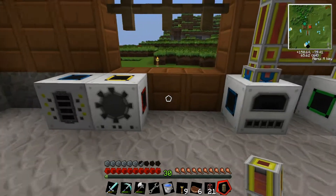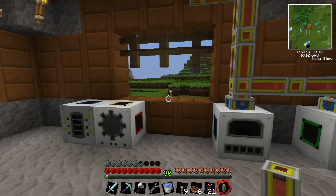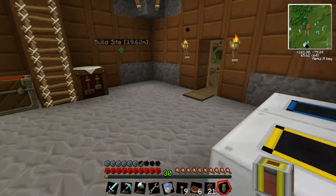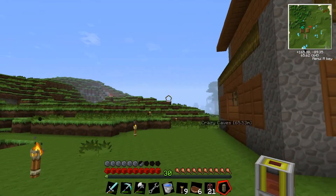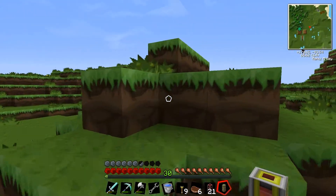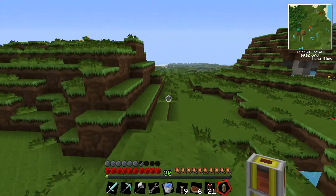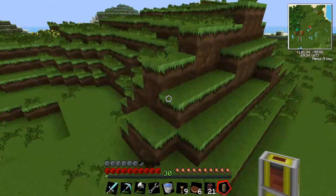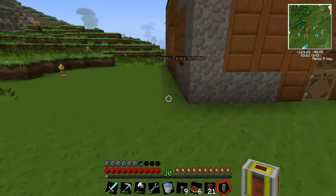Next episode, I'm going to go ahead and set up this quarry. I'm going to do it underground, just so I don't take away from this beautiful landscape we have here, because I don't really know what I want to build here yet. After a while, we're going to have a bunch of buildings here and stuff — it's going to look really cool, so I don't want to compromise that in any way by a giant hole in the surface.